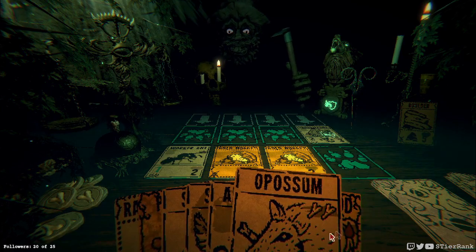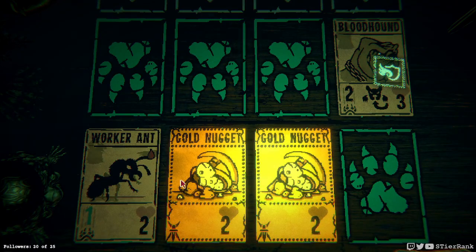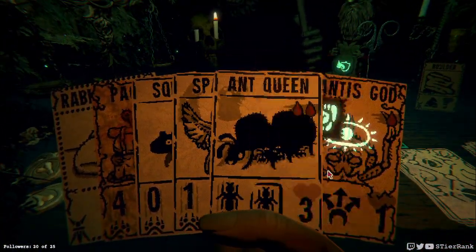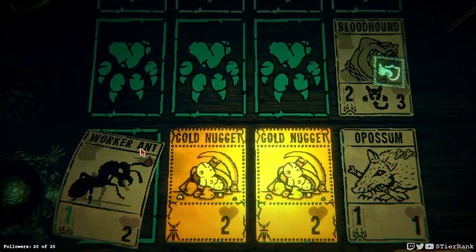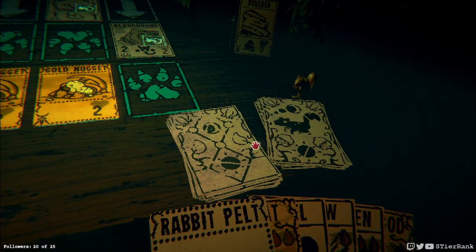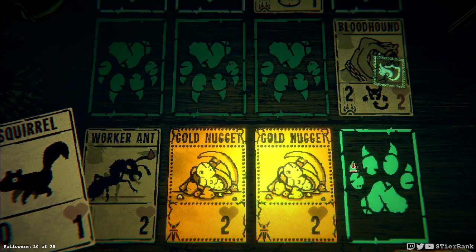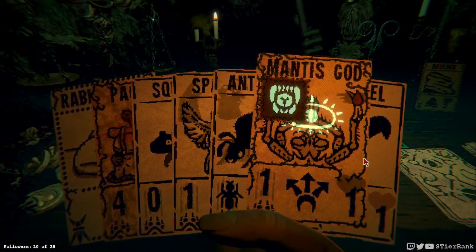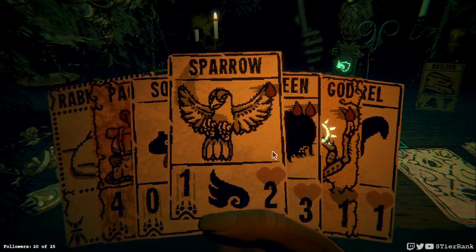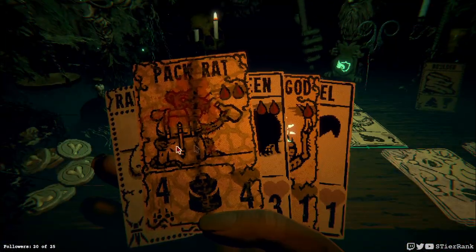Let's try it from here, and we've got this Mantis God. Which one is this — the one blood. I don't know if I want to put it down — maybe put a possum. I'm going to put that blood down a little bit here. We could put it on our pack rat, but it takes two blood, so that's not good. Our sparrow can do some damage for a little bit when we make a lane to be cleared up.